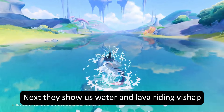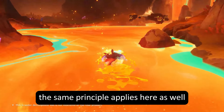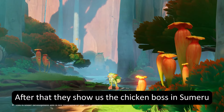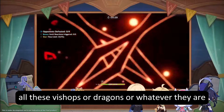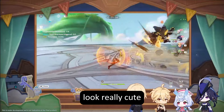Next, they show us water and lava riding Vishap. The same principle applies here as well — you can swim in the water and lava with this Pokemon. After that, they show us the chicken boss in Sumeru. Not gonna lie, all these Vishaps or dragons or whatever they are look really cute.